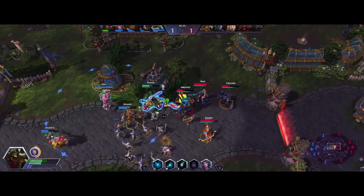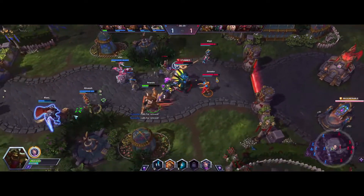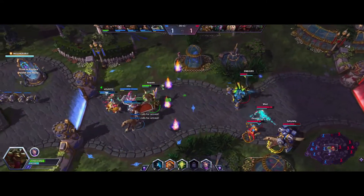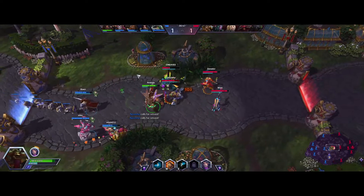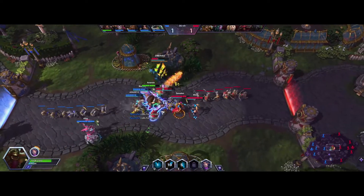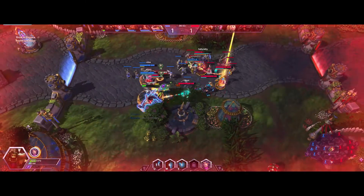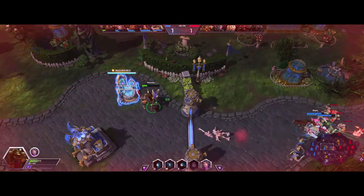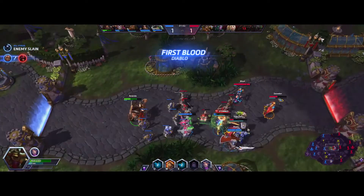And the player should understand what happened. If your action does something that you don't know about, it still doesn't feel like you did anything. This is the principle of feedback — for every action a player takes, the game should respond in some way. When you make a skillshot and miss, if there are no side effects, then there is no feedback. By simply adding an aspect that doesn't depend on hitting a target, the player feels like their ability did something no matter what.